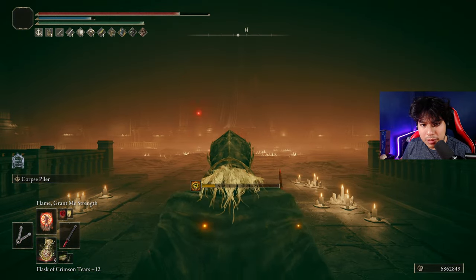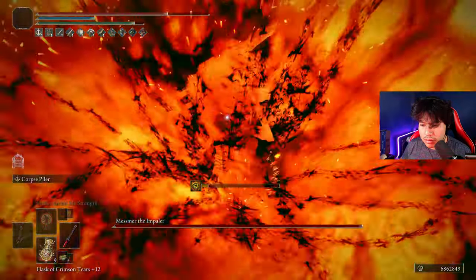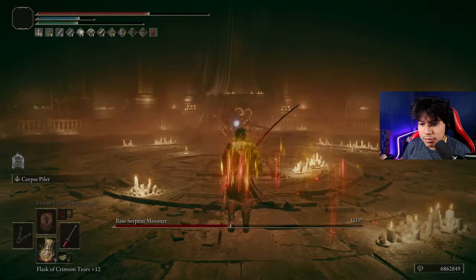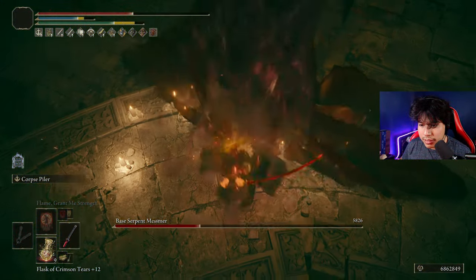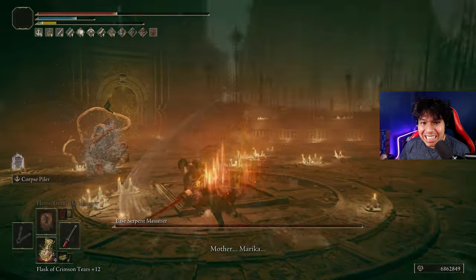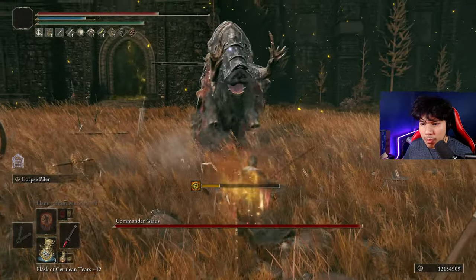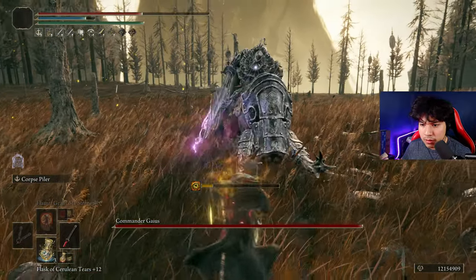So here we go. I two-hand my weapon and I'm okay. Let's go baby! Wow, that is fantastic bro. This thing is so broken bro. Let's go insane! Get him! Let's go baby! No way! What is he doing? Let's go baby!